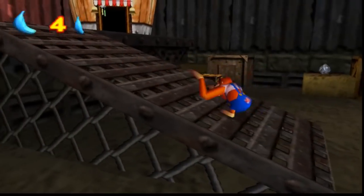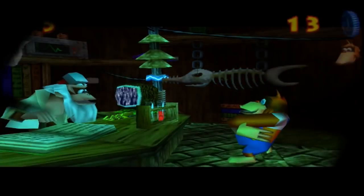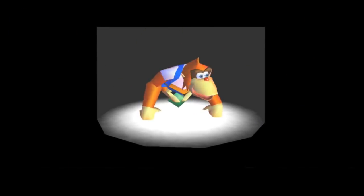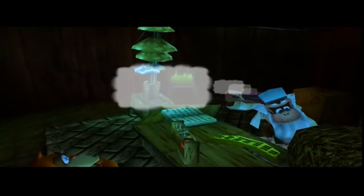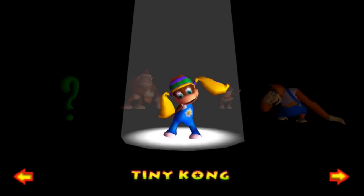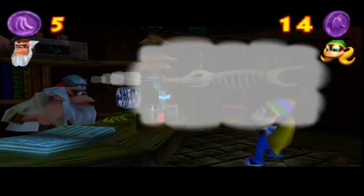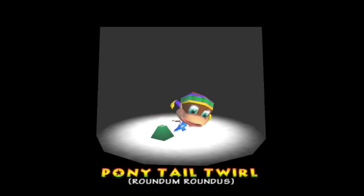We gotta get all of our new abilities, and we should have plenty of coins with everybody. We'll start with Lanky. I forget what he gets — oh, I know. He gets this little balloon thing where he farts out and puffs up. Baboon Balloon — Baboonus Balloonus. Now, Tiny Kong, of course, because Ponytail Twirl is her best move, and this is when she gets it.